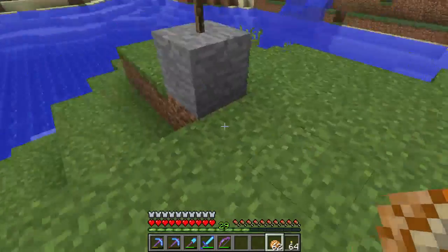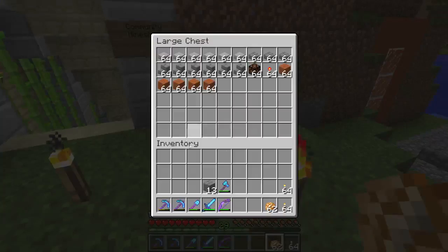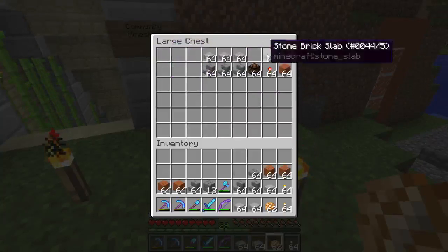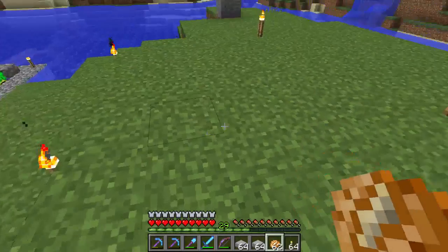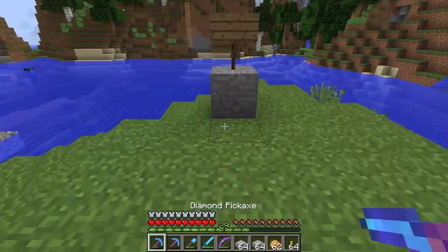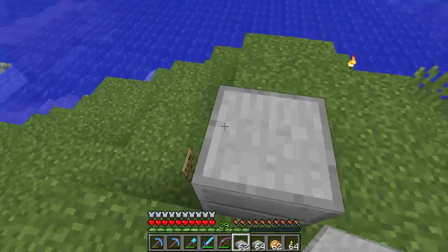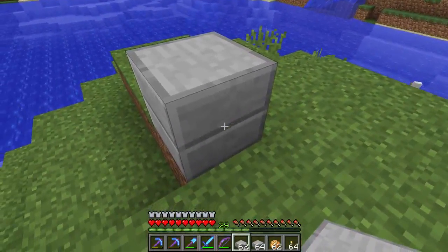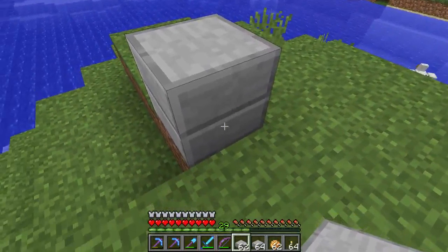So let's get started with what we're going to build. This area has been the same since we started, so let's change it up a little bit. Since this is a spawn block, I'll do something like this. We don't have any, but we're going to be digging some of this area out, so that's okay.